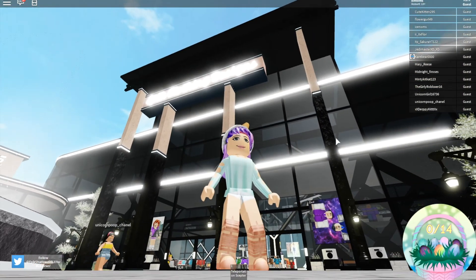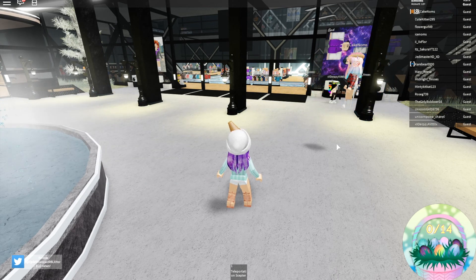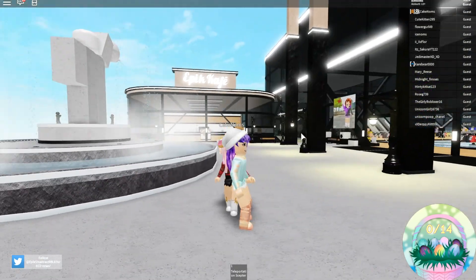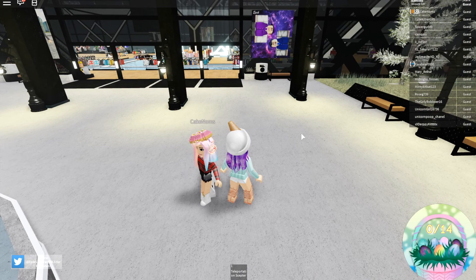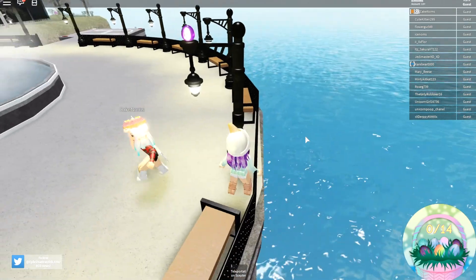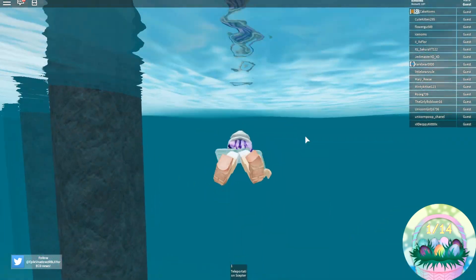So the first thing I see when I come into the server is Epic Clothing. Cake Noms apparently lost her internet, but we're in the same house. Ice Noms, you have to follow me because these eggs are hidden in very specific locations and they're really hard to find. The eggs don't appear on my screen because I've already got all 14. Ice Noms fell into the ocean!